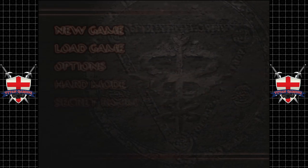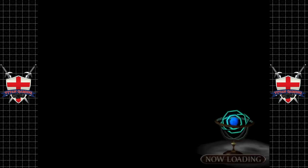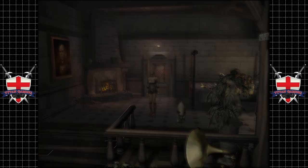But you know, the bosses themselves aren't exactly that difficult. Whatever, I guess. Secret room — various extras, game info, and a minigame are contained within.